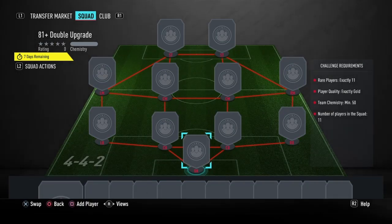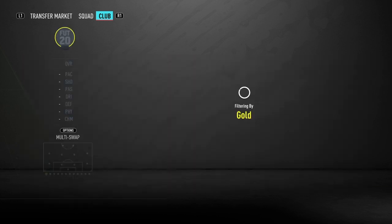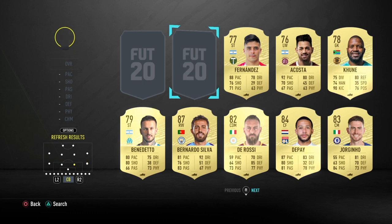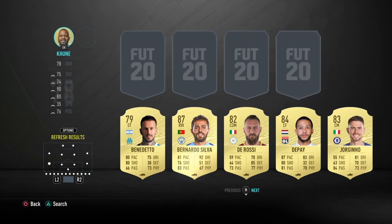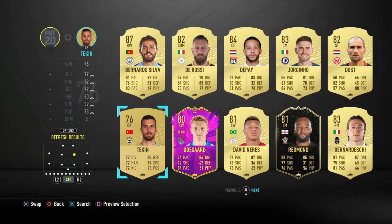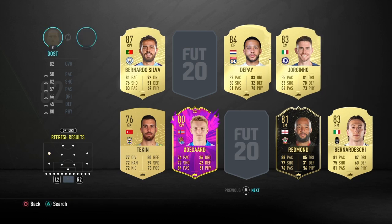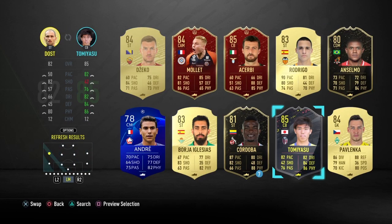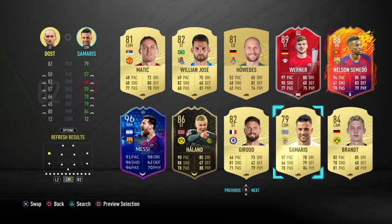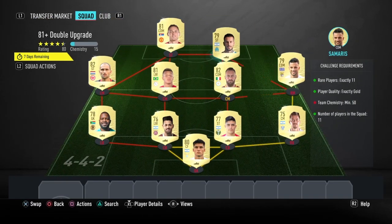I've already got nine made — this is going to be the 10th one. It's a repeatable SBC and the requirements are 11 rares, all gold, and 50 chemistry. 50 chemistry is actually relatively high for one of these types of SBCs, so you do need links, which kind of sucks because usually you can just throw random players in. But this is honestly the best top-grade SBC they drop, so it makes sense.